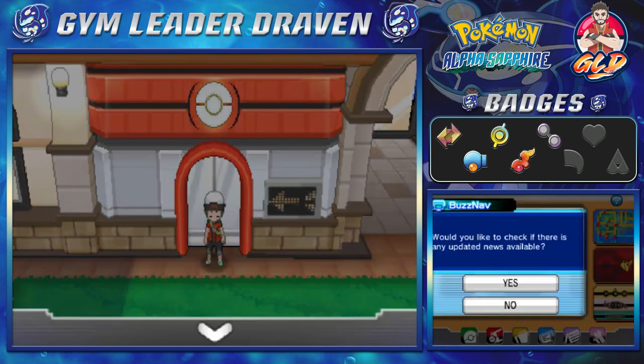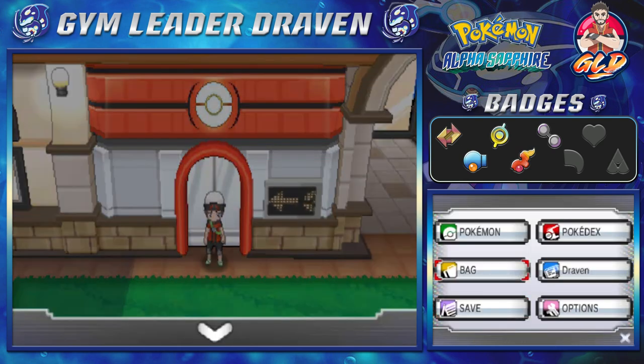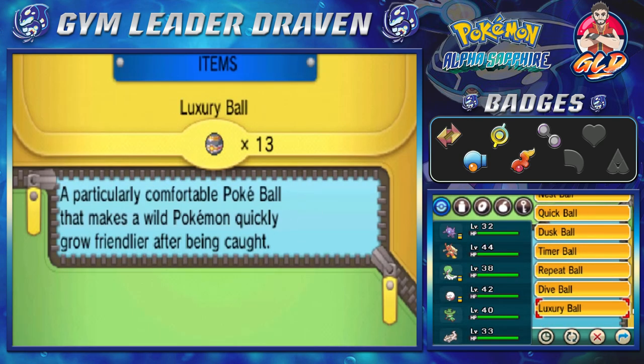We are now unable to use the passerby thing, and it turns out the secret bases were updated. Off screen I was trading some Pokémon and going through my Pokémon Omega Ruby to grab a little item, because we desperately need it. Ladies and gentlemen, we got ourselves a Water Stone from Pokémon Omega Ruby.